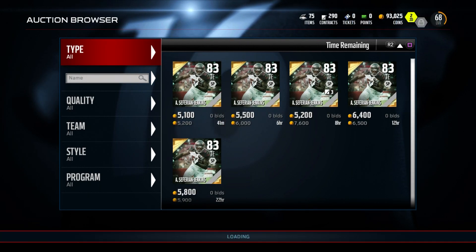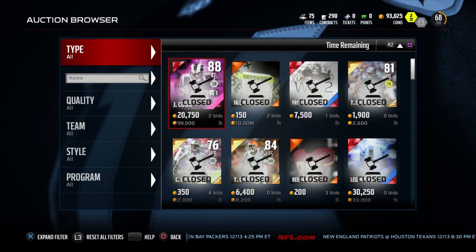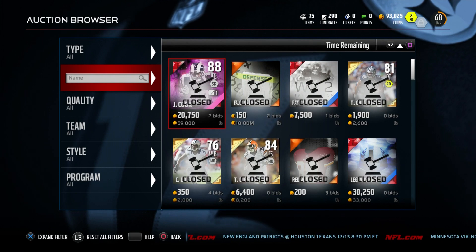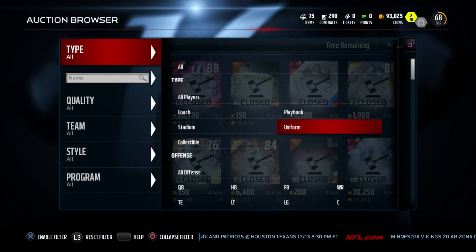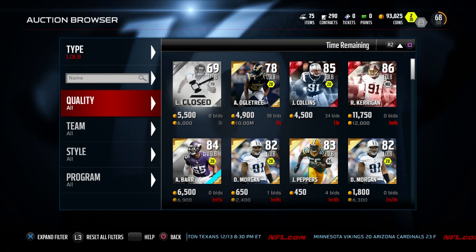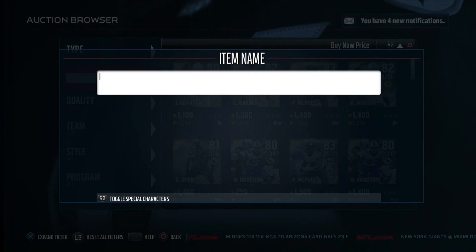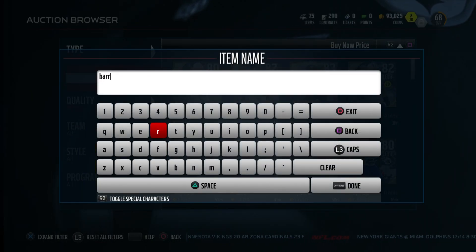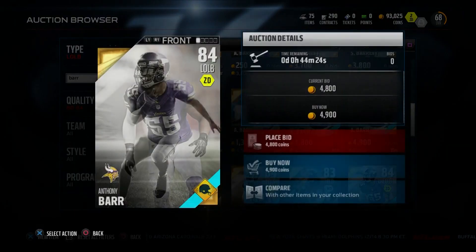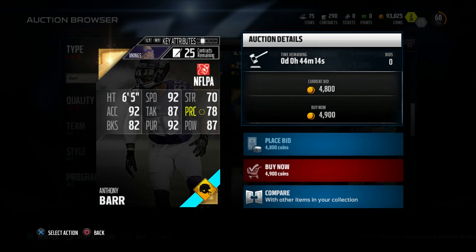I will take care of the O-line. I watched one of Mr. Golden Sports' videos where he was building a team with 100,000 coins — he goes really high on impact blocking, and on one of my other accounts I duplicated that O-line and they were very very good, so that's something we're going to look into. Our next position we're going to jump on is left outside linebacker. Going to the 80–84 category, we're going with Anthony Barr of the Minnesota Vikings — mainly because of his speed. The 84 card is going for 4,900 coins: 92 speed, 92 acceleration, 82 block shed, 87 hit power. This guy's a beast so we're going to grab that card.